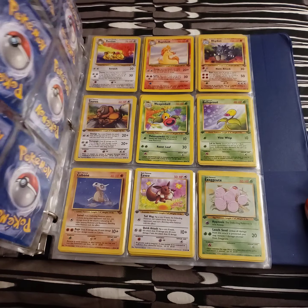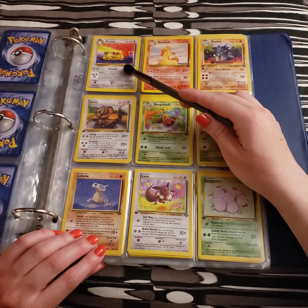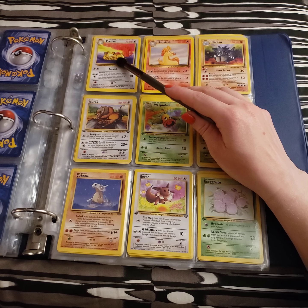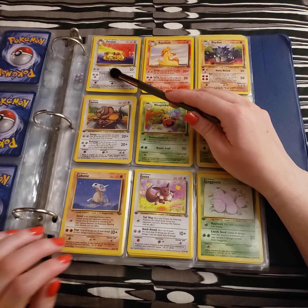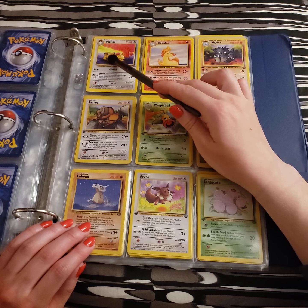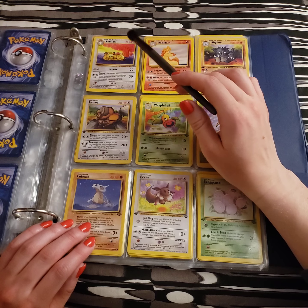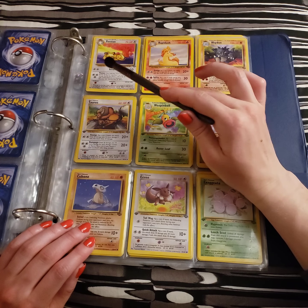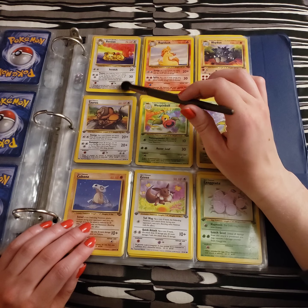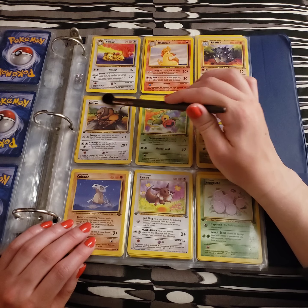Up next we have Persian. Looks like he's taking a little bit of a siesta here under the tree. He has Scratch and Pounce. Looks like he's treated some of his money-loving ways — no longer has Pay Day or anything like that.